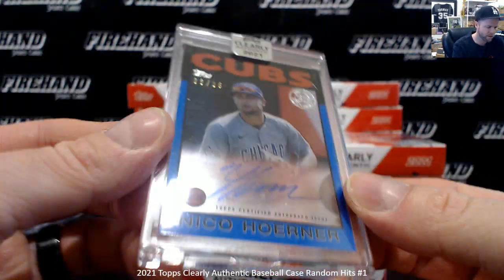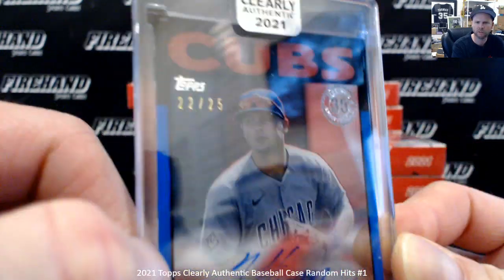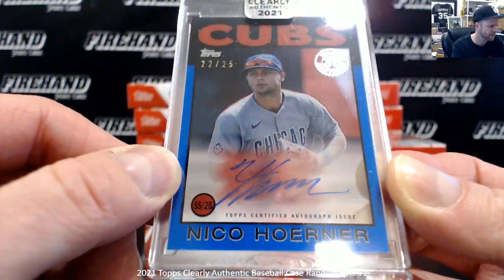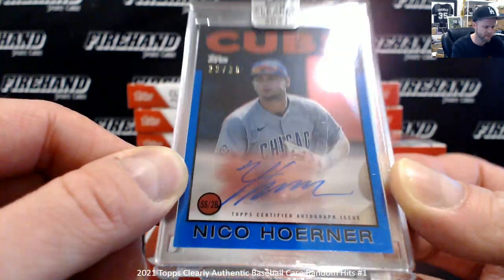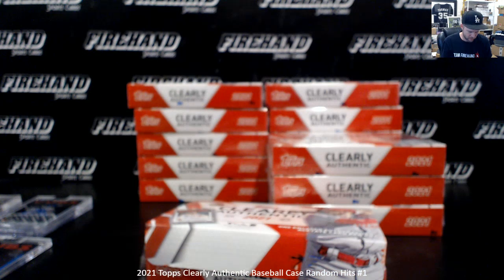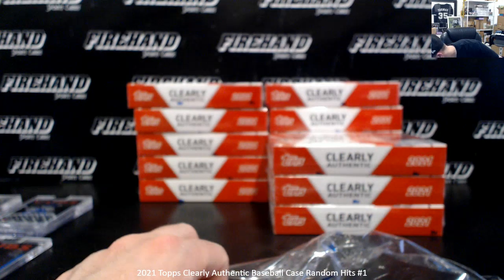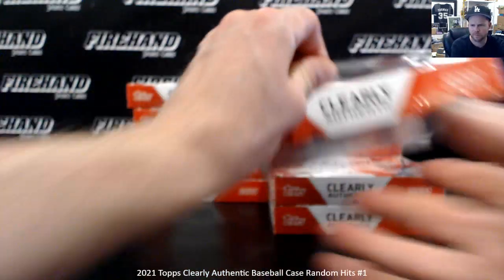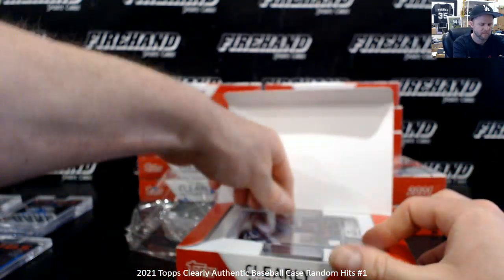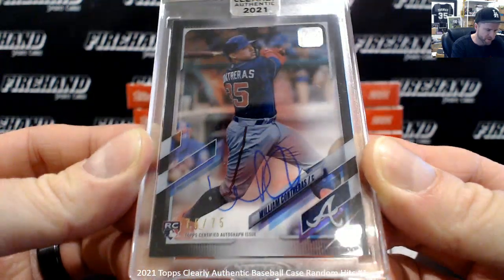I could pair the redemption with the odd card out — could do that too. 22 of 25, Nico Horner, Blue. So there's the blue; at least on these it's numbered to 25. That Kalinic might be a numbered-to-25 card as well. Horner. Then a Black Parallel to 75 — William Contreras. Nice hit right there.